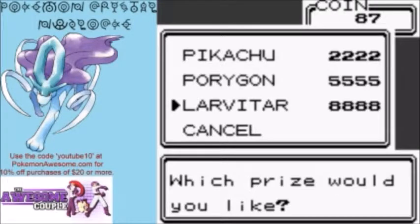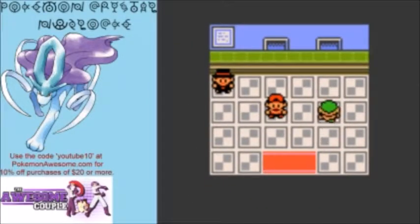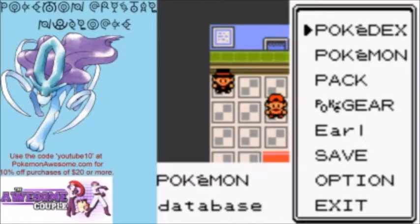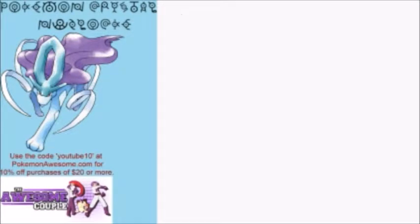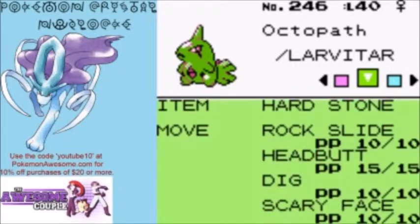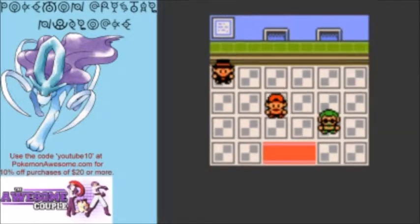At the Game Corner you can get Larvitar and Porygon — this is the only place we can get Porygon, but we can also get Larvitar much later in the game. I decided to get him now because he comes at level 40, which is just perfect with our team and makes it that much easier to level up to Tyranitar. I went ahead and gave it a few extra moves — it comes with Thrash and Screech, but I replaced those with Headbutt and Dig to get a little more attack variety.